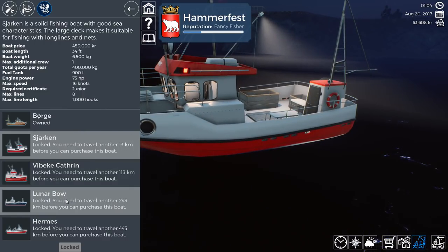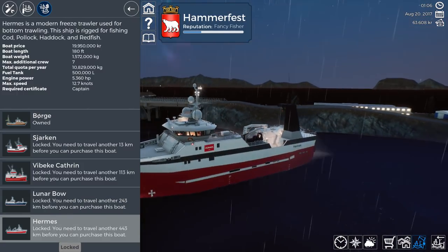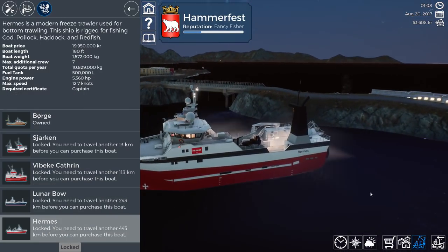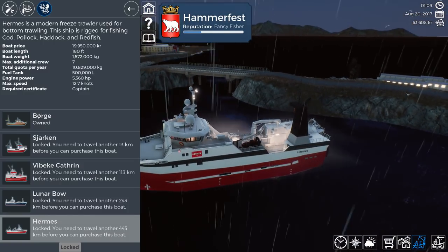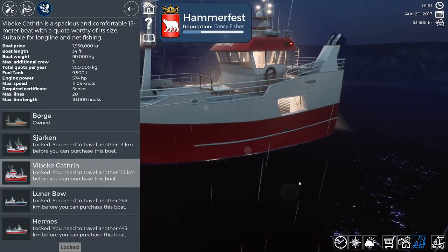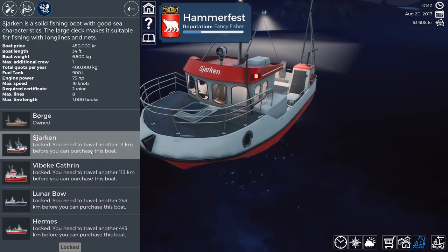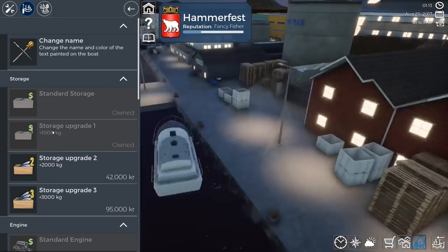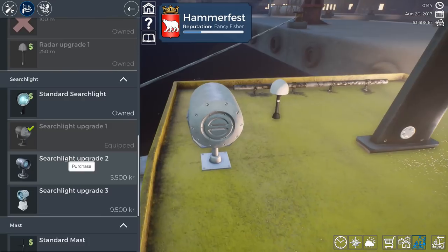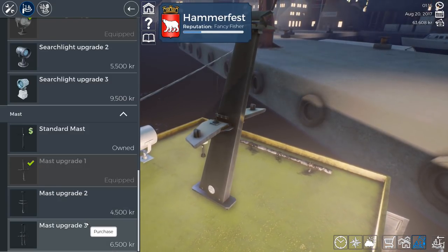I can't wait till we get the Lunar Bow - that is just an amazing ship. Look at that - the Hermes looks like a ship you'd use for wreck finding, it's got like a remote controlled submersible on the back. This thing looks like you bought half a ship - you've only bought the front half. We are saving up for 450 but we can get the loan. If we improve our relationship with the bank a little bit more, we'll be able to borrow a bit more very soon.